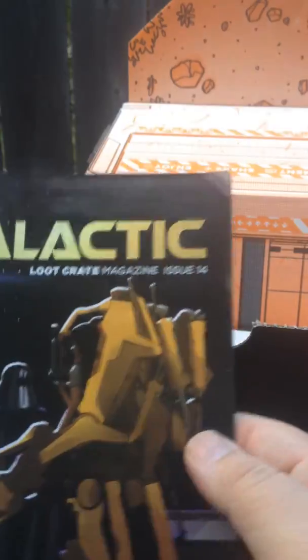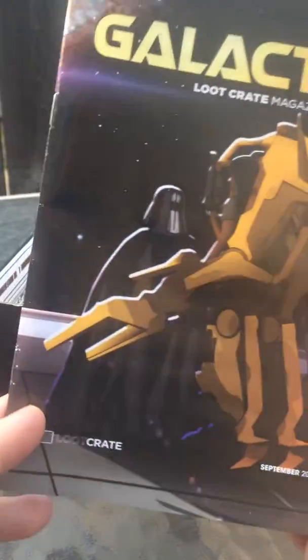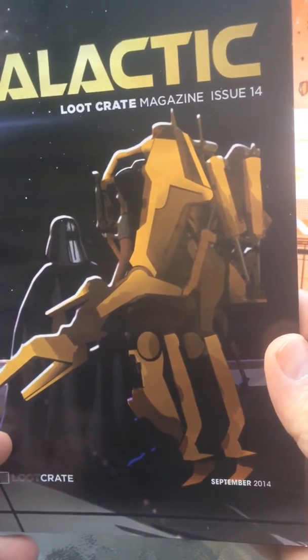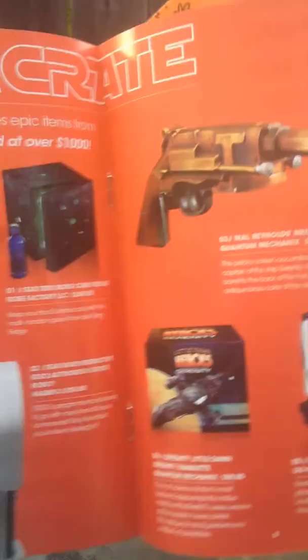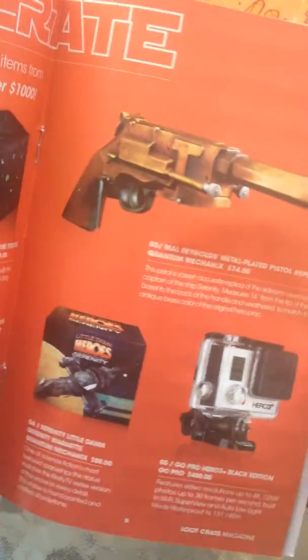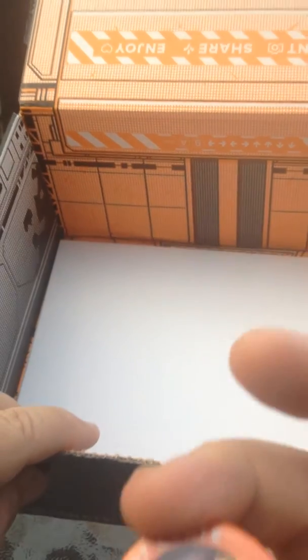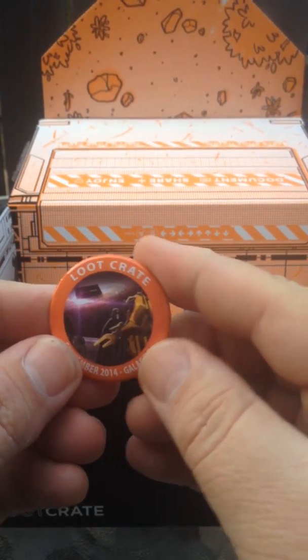And then of course you got the Catalog Magazine. Now that's cool — the droid from Aliens, Darth Vader. And look at what you get in the Mega Crate. Of course you got the button, same as the cover of the magazine.